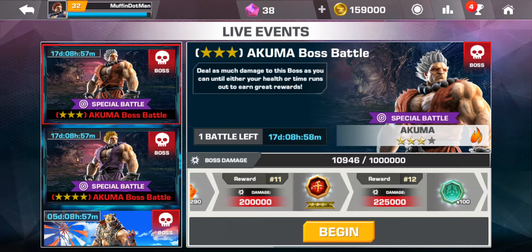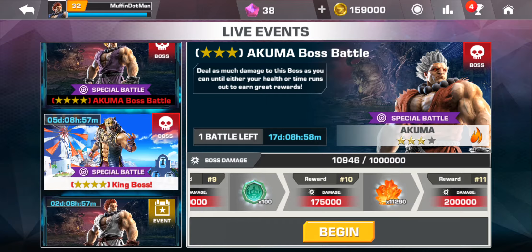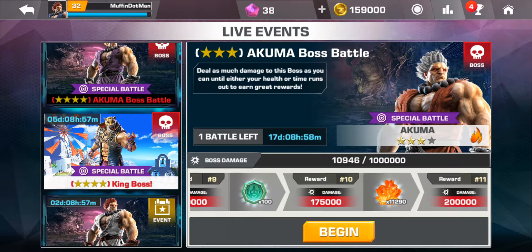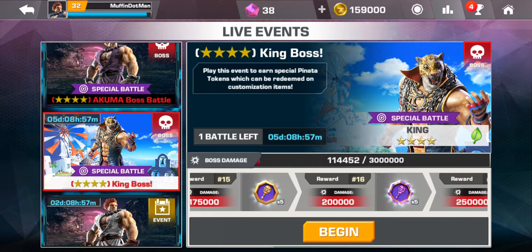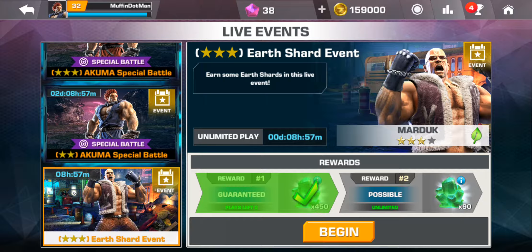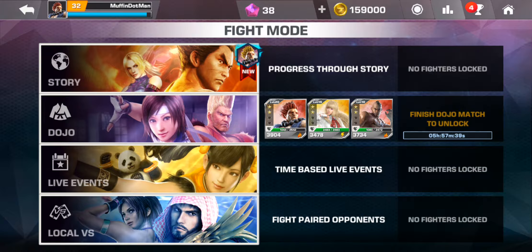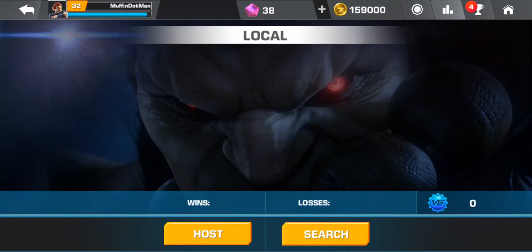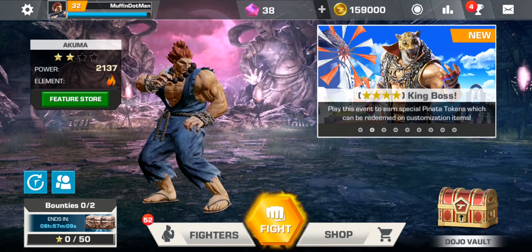Then you have live events, which are great for grinding. For example, here's Kuma at level 43 — you keep battling and dealing damage to the boss's health bar within a 60-second time limit. You also have King available. Normally every day there are events where you can unlock a level one character or get a box with character fragments.